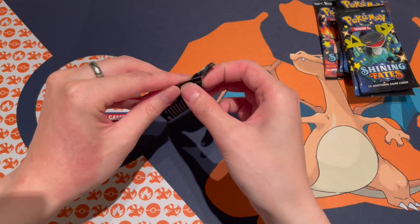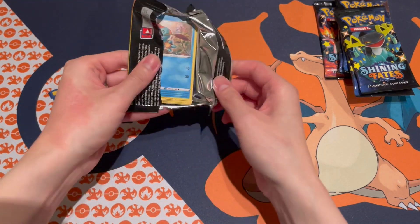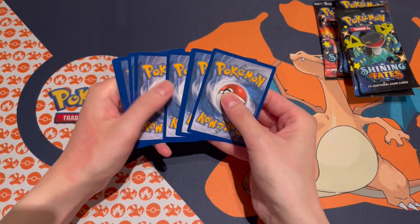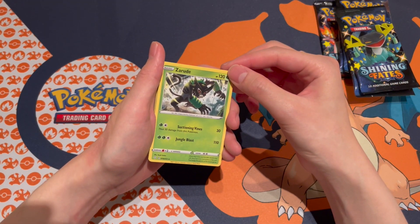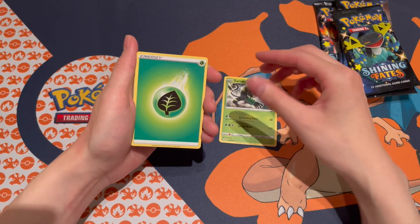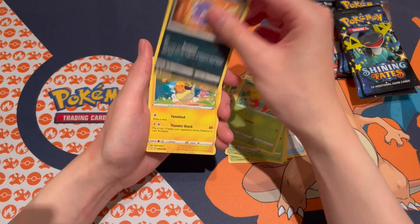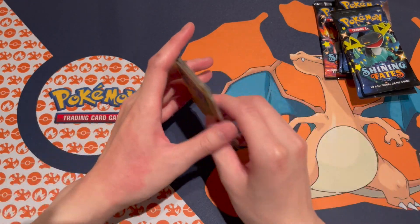Hopefully we get some first pack magic. The pack feels buttery smooth opening right there. Got the code card — put that aside — one, two, three, four to the front. We got the Zarude... I think I messed up the count, or maybe this is an error pack. Flocky, Float Stone, Busted Shield, Chewtle, Cacnea, Galarian Corsola, Koffing, Morpeko — we got the Indeedee, so nothing on that one.